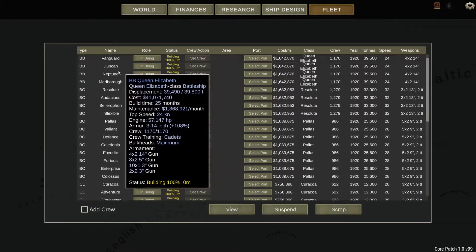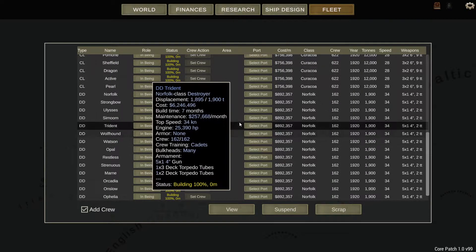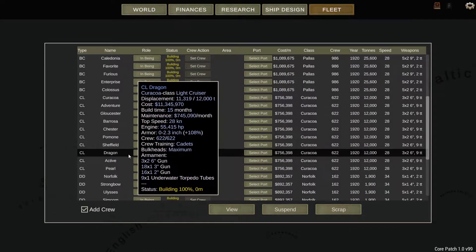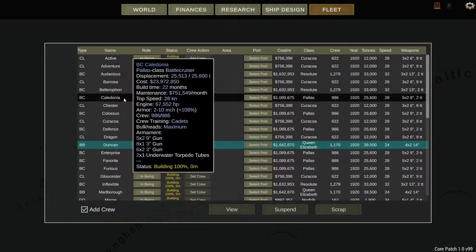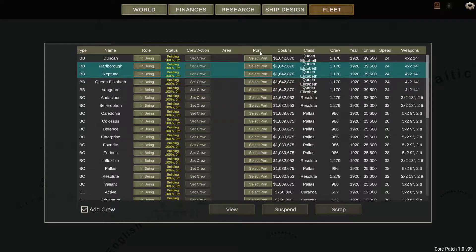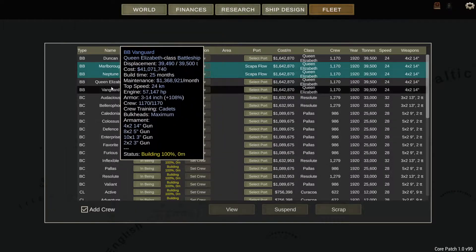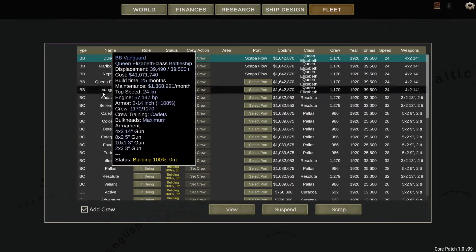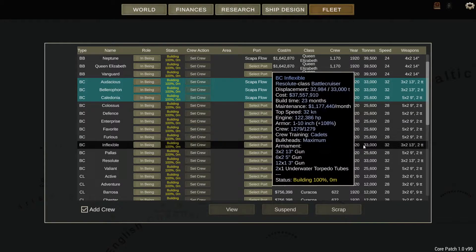That's everything ordered. The last thing we need to do is click this button so that when crew is lost it's re-added. This menu is, of course, not great, but I feel like I should stress that this is a very early access game. You'll notice I'm assigning most things to Scapa Flow and North Sea.